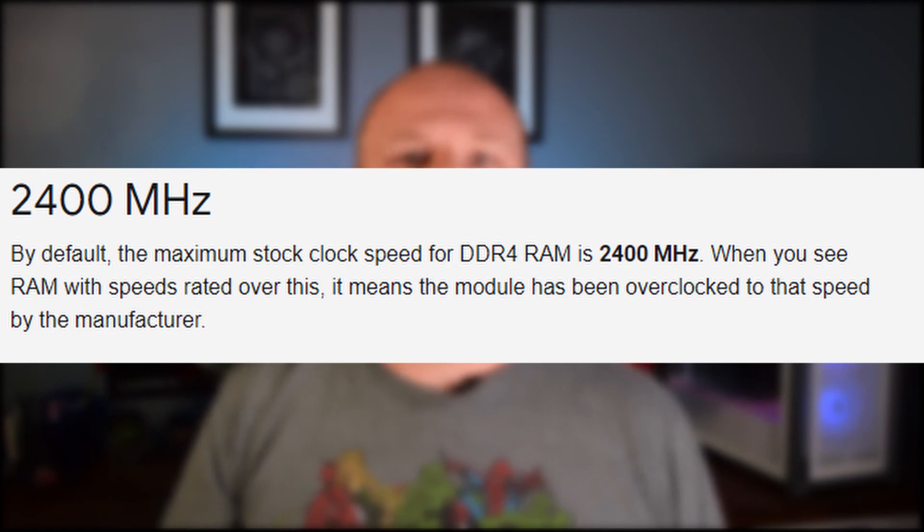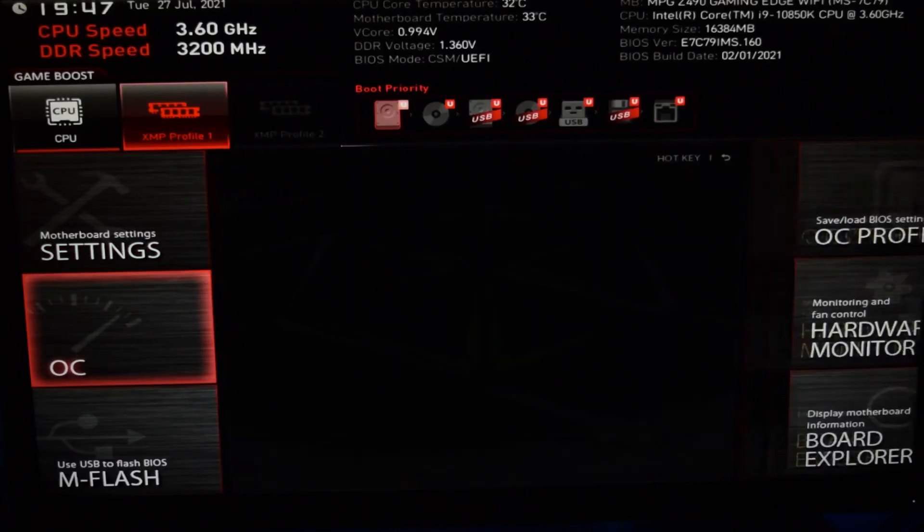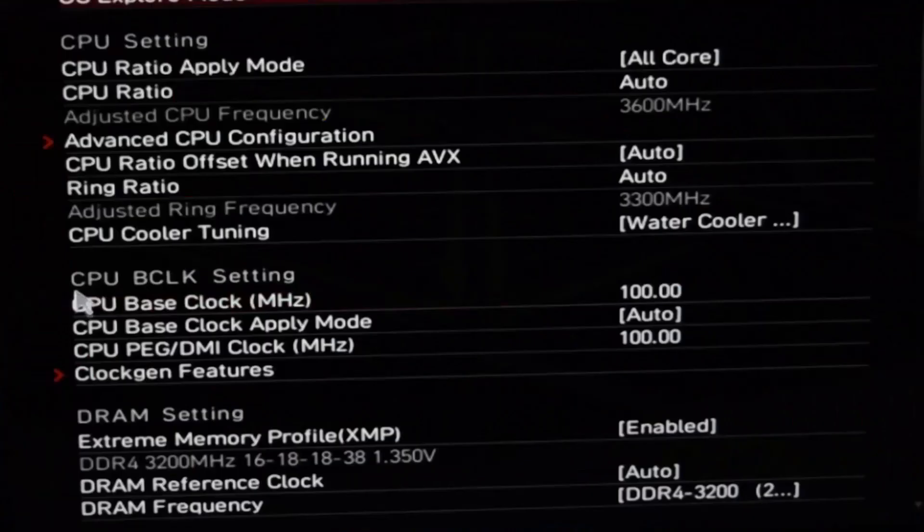Tip number five is XMP or DOCP — and you should be setting these before you even install Windows. DDR4 actually runs at a rated speed of 2400 MHz by default, and in most motherboards if you don't turn on XMP or DOCP it will actually run at that 2400 MHz. If you're running a Ryzen chip, that lower RAM speed is a really big hit on performance. Even on Intel chips you can still get better performance by setting it to the rated speeds. To do this, go into the BIOS and look for either XMP or DOCP — you should get a Profile 1 or Profile 2 depending on your RAM kit.